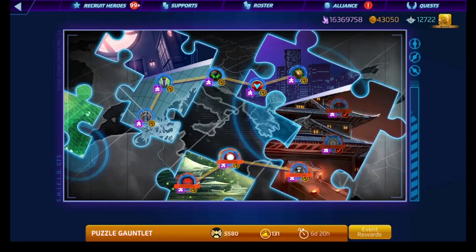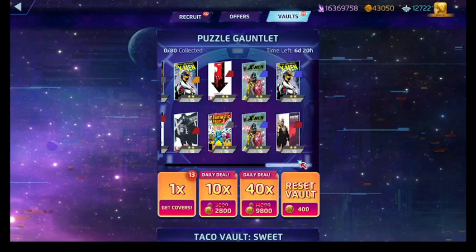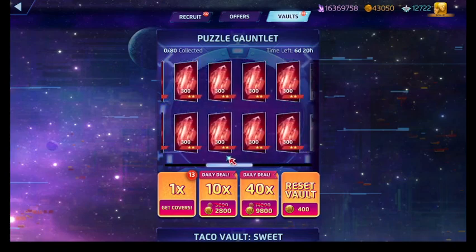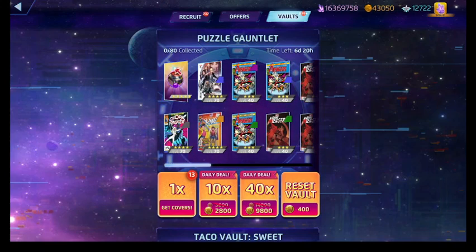Quick pause — let's look at the rewards in the Puzzle Gauntlet. Again, those never change — meaning the items in the vault never change. The assortment of two stars, three stars, Red ISO-8, and whatnot stays the same. Your future prize, whatever that may be — your future four stars, three stars, and so on.